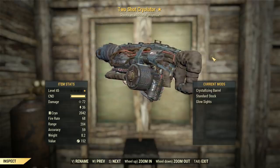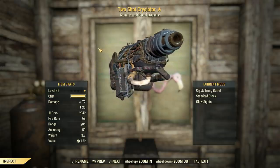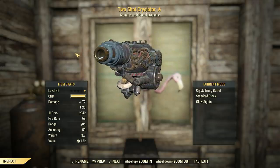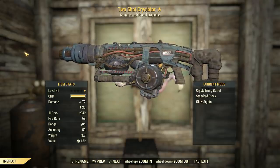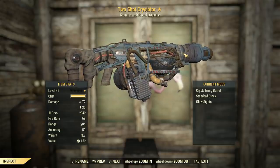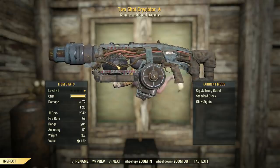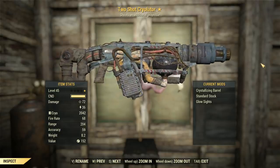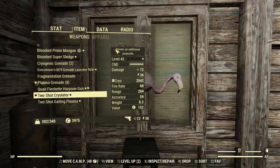So, Two-Shot Legendary Effect. We've got the Crystallizing Barrel on it, which compared to the normal flame-type barrel fires explosive snowballs — yes, explosive snowballs — which will come in handy when we spec this thing up. I've also got Glow Sights and a Standard Stock. I'm not worried about the Recall Compensating Stock reducing recoil since it reduces weapon condition. We'll be using this with our Heavy Weapons build, so let's spec it up.